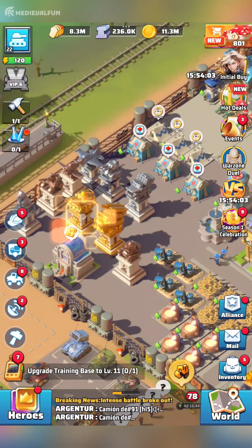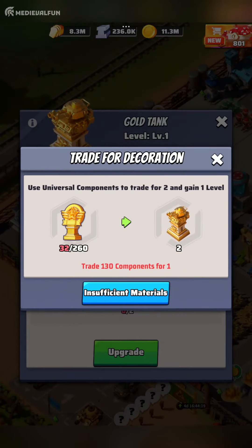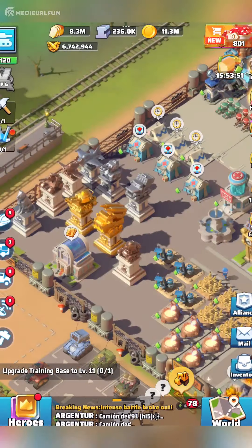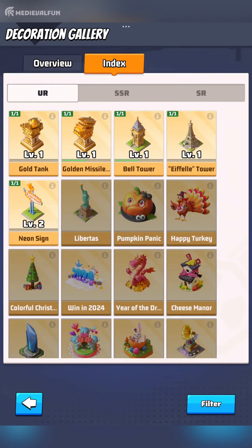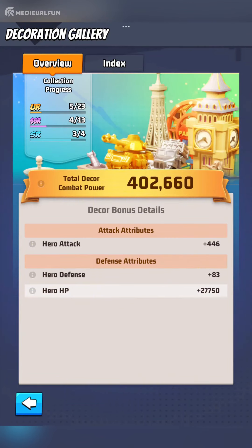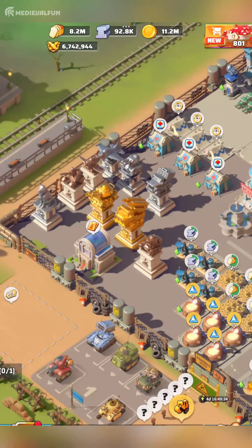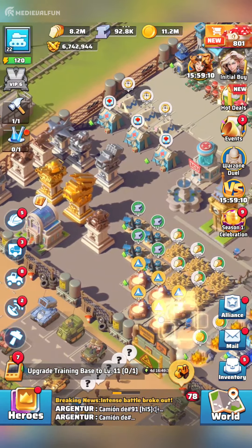You can upgrade them to 7 levels with duplicates of the same item or several universal components. As you can see, I will need a total of 260 components to upgrade my gold tank decoration to level 2, so 130 universal components per level. Since we can unlock all decorations and stack their bonuses, I will only highlight the top 10 must-have decorations that provide the best bonuses and are worth investing your hard-earned universal components in.